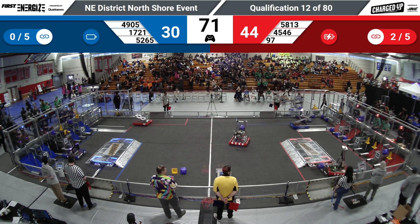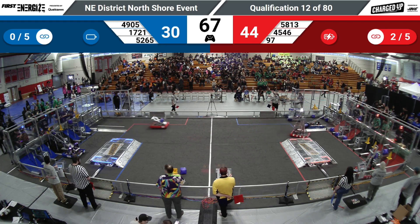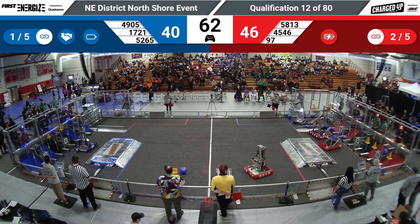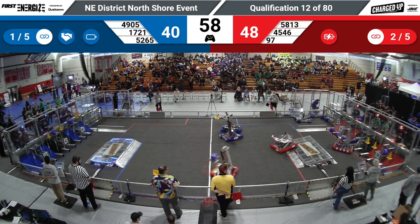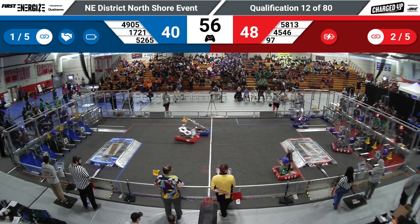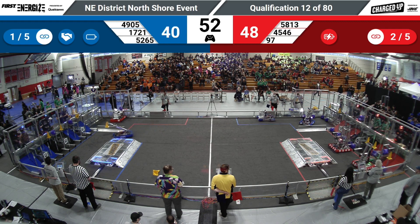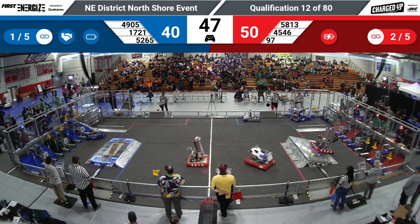We've got a link scored. We've got another link scored on the Red Alliance side. And here comes a link in the co-opetition grid for 49-05. And there it is. So we've got one on the board for blue, one on the board for red. Red Alliance now — it looks like they are about to reduce the count by adding that third game piece to the co-opetition grid.